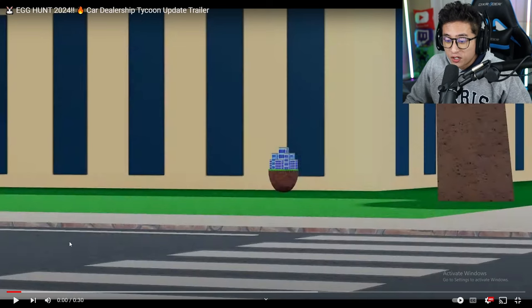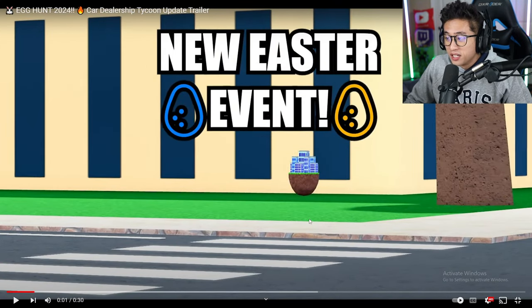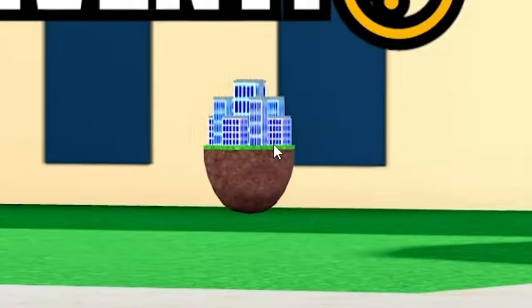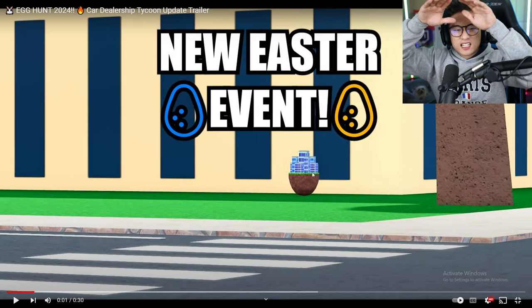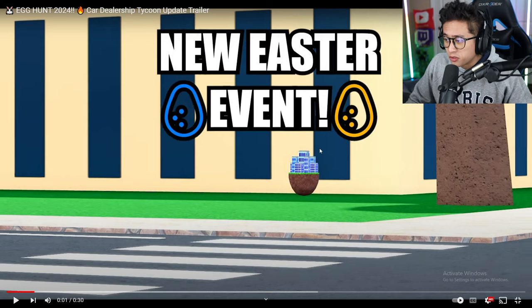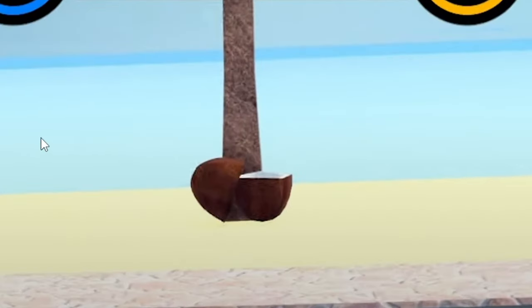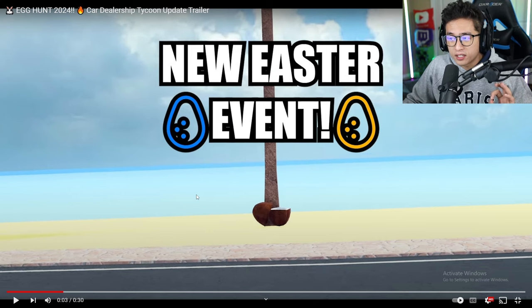Starting off right here in the beginning, you can see we have a city egg — it looks different from last year's. It's actually 3D now, which is really nice. Before they had like a glass covering over it, now it's just 3D. We got a coconut egg right over here by the water. Each egg symbolizes things around the map — the coconut egg is probably there because of the coconut trees around the map.